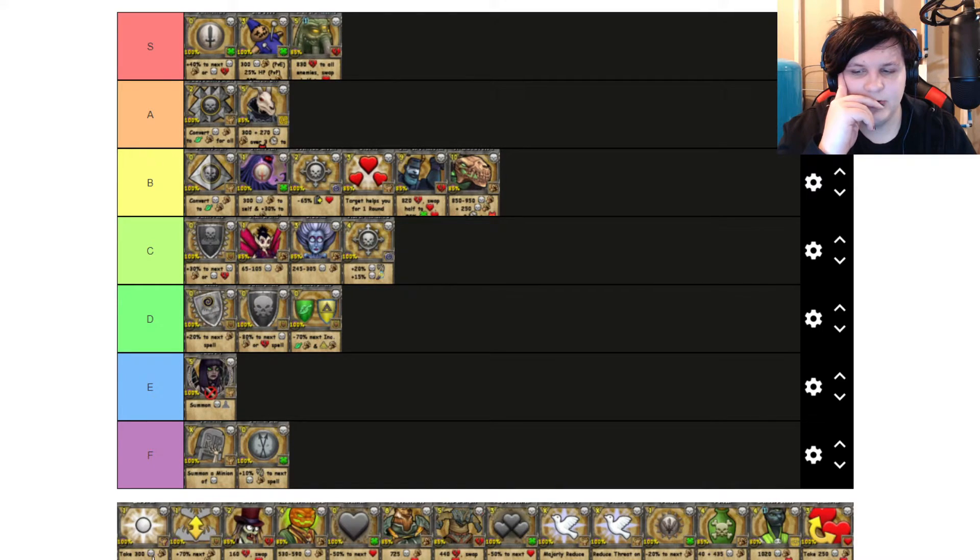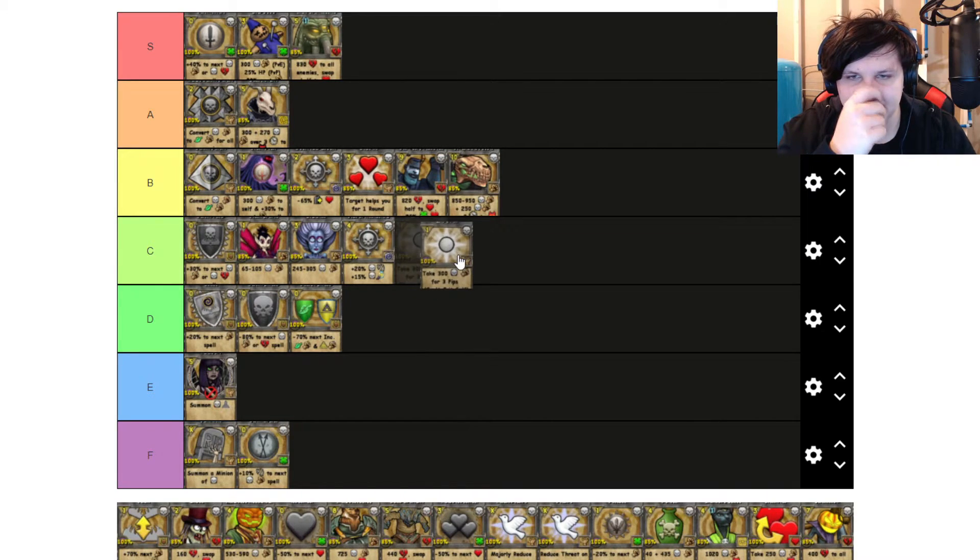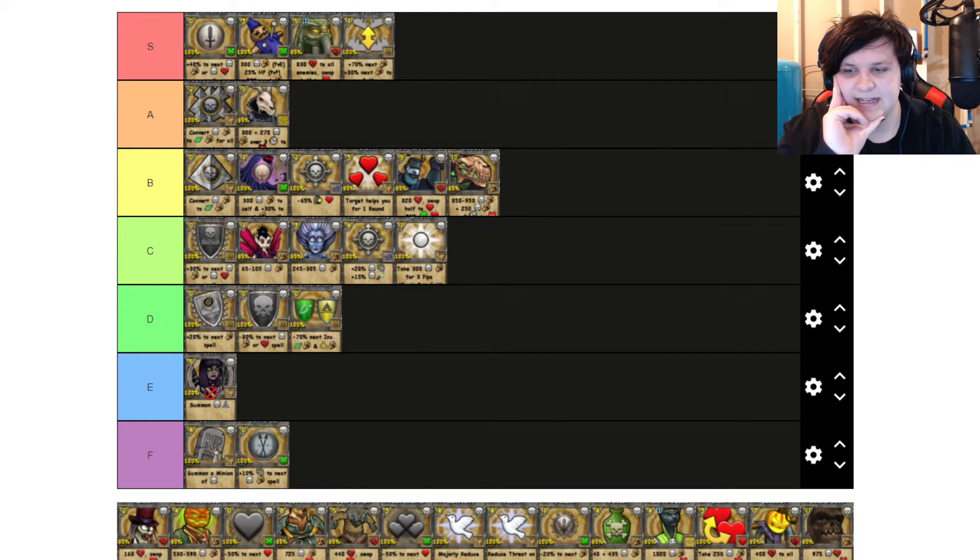Empower — you do 300 damage for 3 pips. I've never found much use out of it. Obviously the TC version is godly because it's used as a source of money, but C tier for Empower is not that bad — it's decent. Feint is an obvious S tier. Any decent wizard needs Feint in their deck, and that goes for all schools, not just Death. It's definitely a really good spell and you should have it.